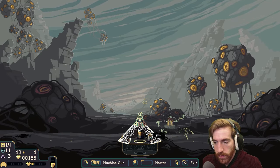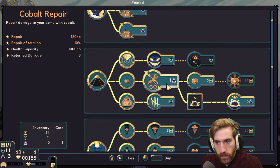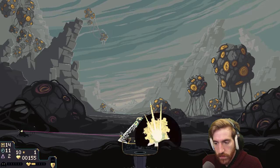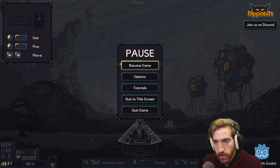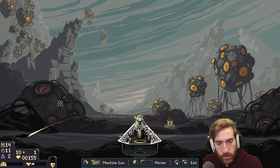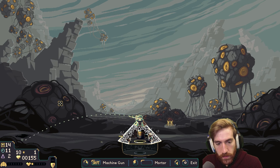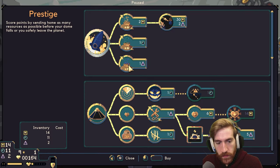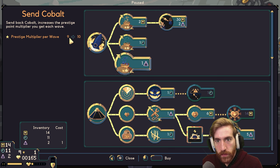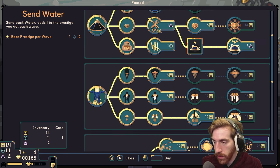Come on — I'll get the little guys. Unfortunately we need to heal quick. Oh, I thought I was attacking and then I clicked off screen. There we go — from 9 to 10, gotcha. That's not too bad. 14 iron — I should be able to upgrade something. Speed is good.